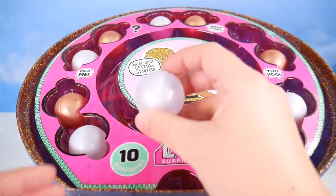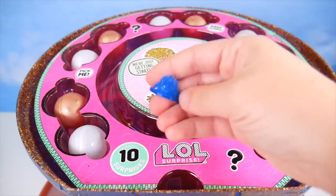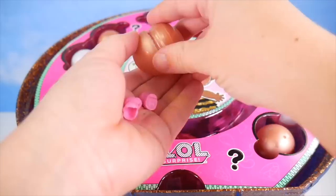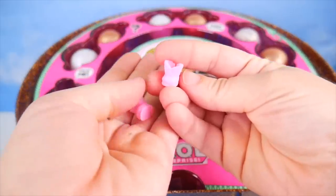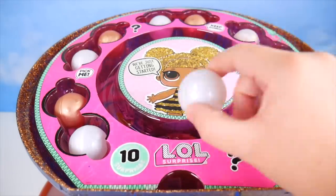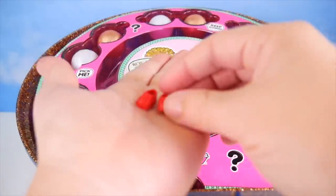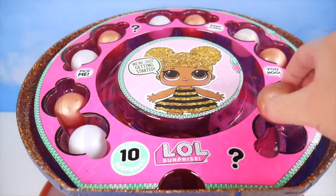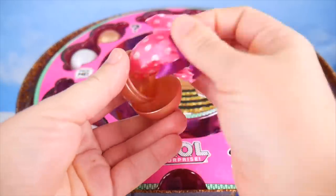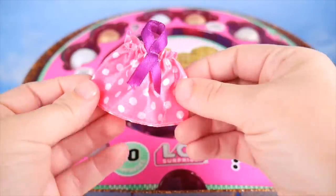We've only got a few more left, let's check them out. What's in here? A beautiful blue crown. I hope we get a doll that can wear this. More fun accessories, please. Little shoes — little pink boots. How cute. I'd love something like this. Couple more to go. More shoes. This time looks like we have little red sneakers. Our last of the small surprises — doesn't make a sound. Maybe another outfit. This one's pink with polka dots and a little neck strap. Pretty cute.